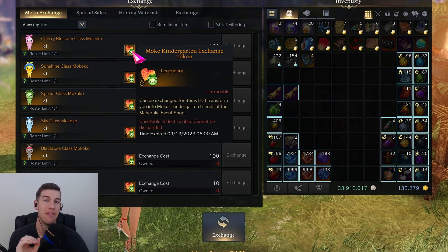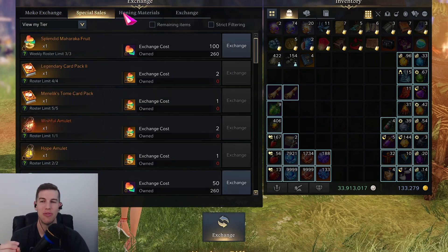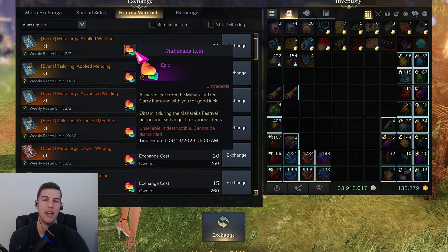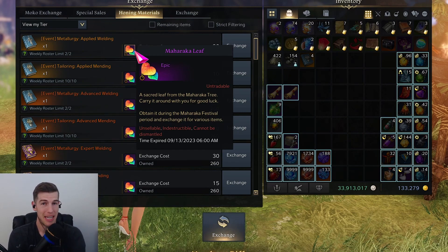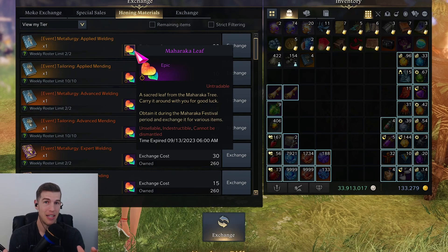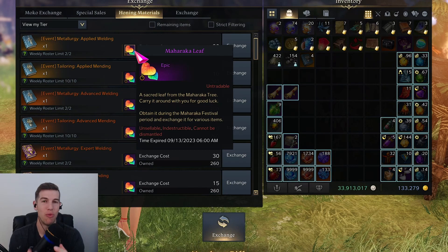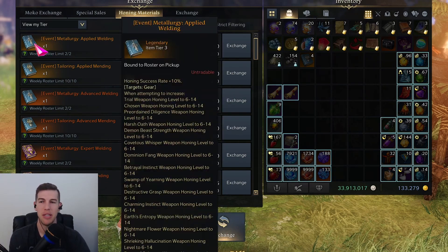To get these rewards on this page you need 100 Moco Kindergarten exchange tokens. You get them by doing the actual event — you get five per run. To buy out the shop every week you're going to need about 2,100 Maharaka leaves, and you get 50 per daily. I personally do not do my dailies unless they're rested — I just won't do them — so you're looking at around 24 rested dailies or around 48 normal dailies.